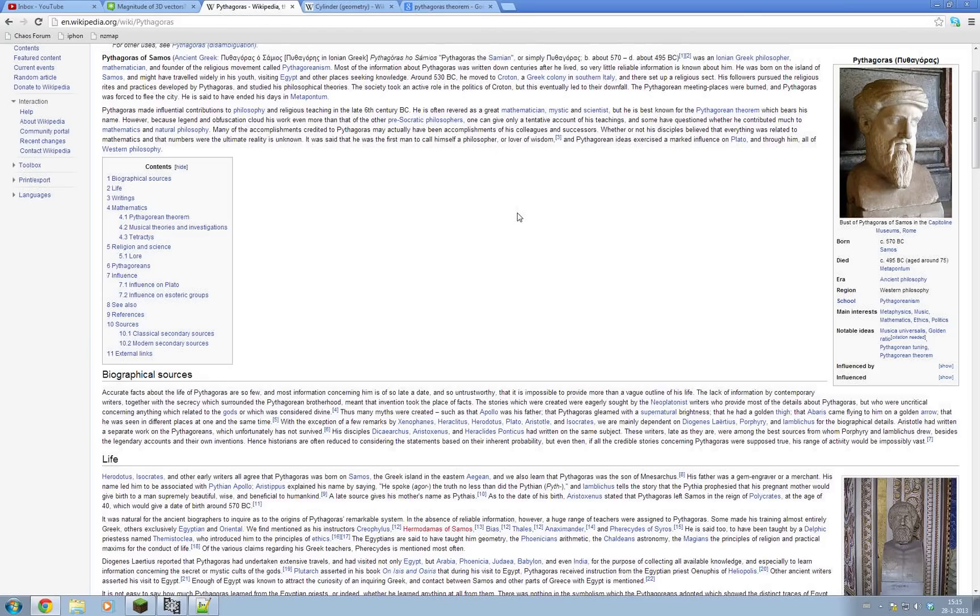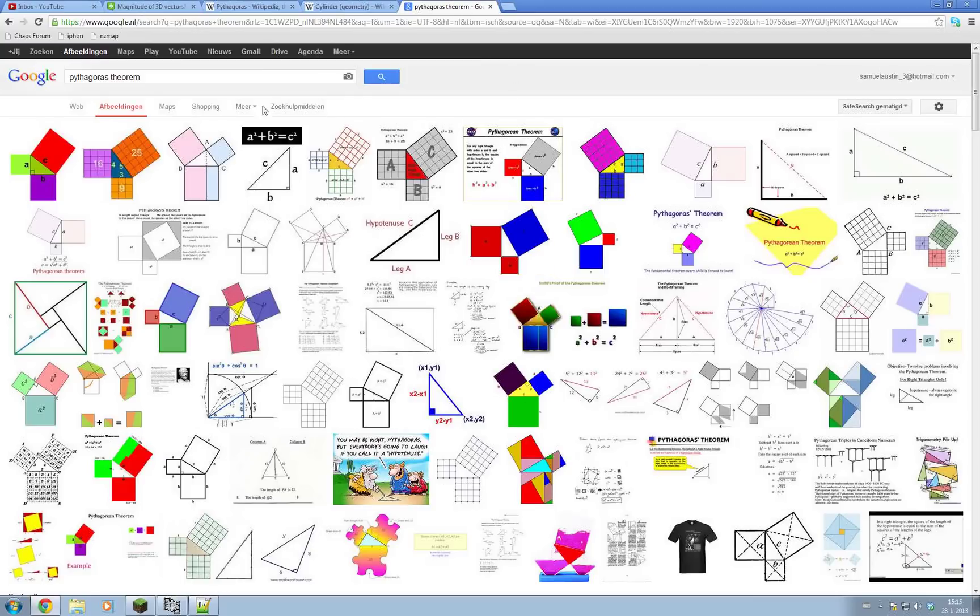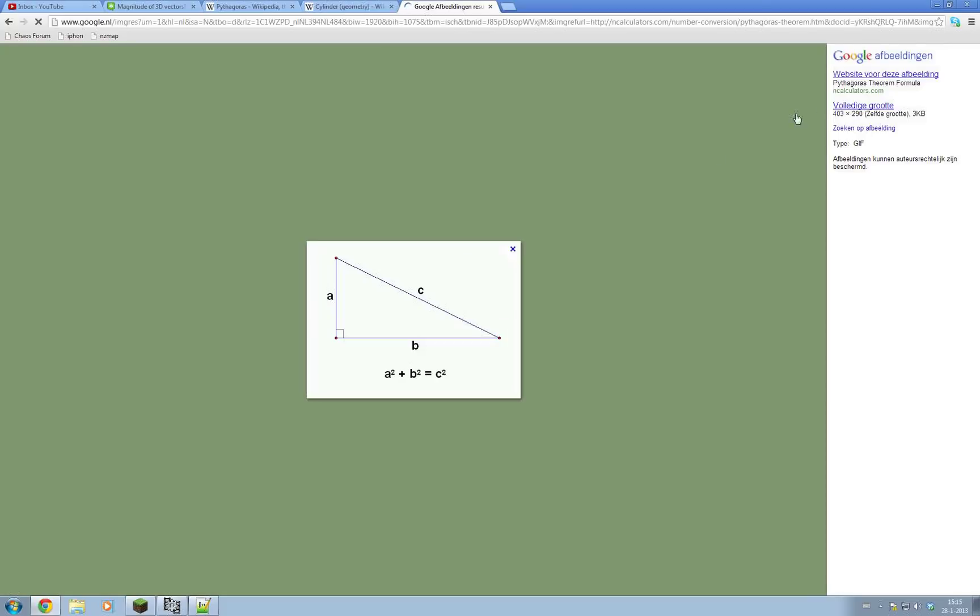Figuring that out is the trickiest part, and to do that we're going to need Pythagoras. We're going to know our x and z coordinates relative to the centre, but we need to know the distance from the centre. If you have your z coordinate represented by a and your x coordinate represented by b, to calculate c - which is your distance from the centre - a squared plus b squared equals c squared. Which basically means c equals the square root of a squared plus b squared. We'll get to that in a minute.